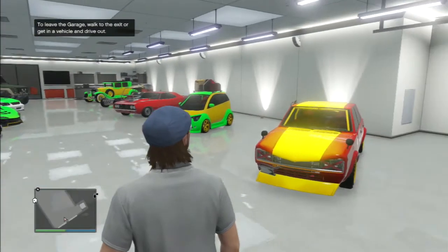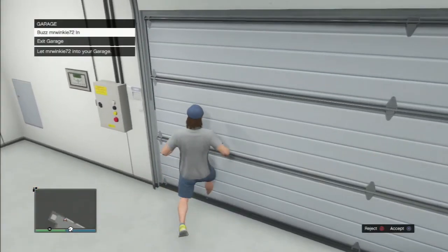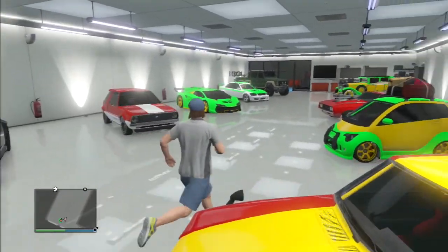So you're gonna want to buy this apartment — I'll show you a little bit later in the video what you want to do — but you want to have a Zentorno and you want to have this apartment. What you're going to want to do is walk into the apartment or call your Zentorno. My friend Mr. Winky just wanted to get in my garage, but you're going to want to have this Zentorno.